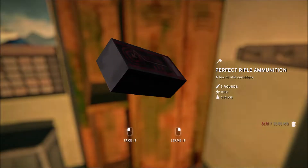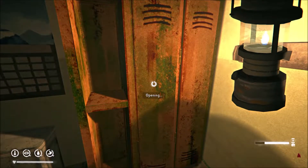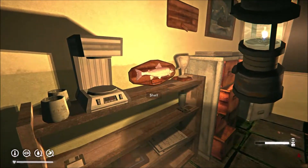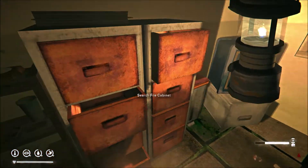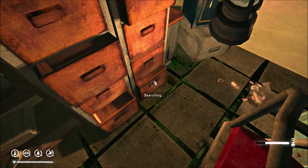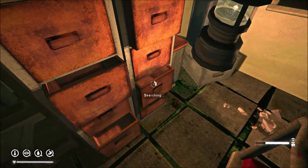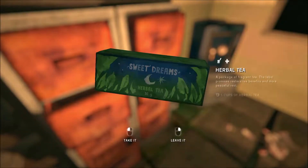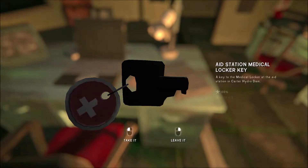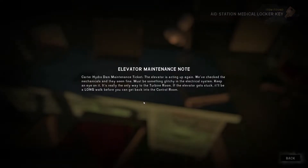Ragged light shell — again, all these are variations depending on what kind of build you want. We're gonna leave some stuff downstairs; it's too costly to try and carry. Oh, there is the key we need for the trapper! Carter Hydro Dam maintenance ticket: 'The elevator is acting up again, we've checked the candles and they seem fine, must be something glitchy in the electrical system. Keep an eye on it — it's really the only way out to the turbine room.'